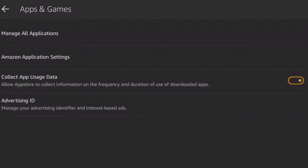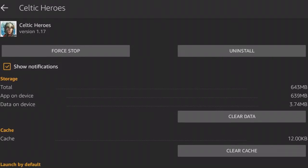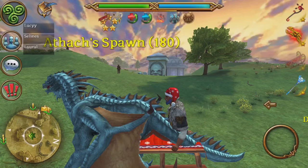Then go to Settings, Apps and Games, Manage All Applications, select Celtic Heroes, and clear the cache. Do that about every five hours or so of gameplay because it will help with lag and all that.